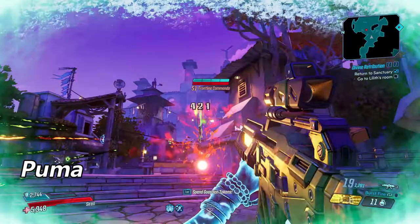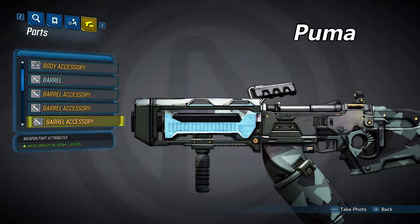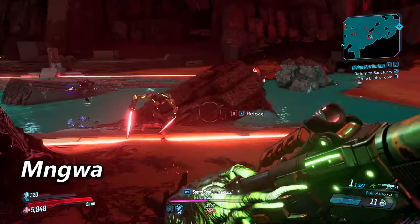The third barrel is the Puma barrel, which has the lowest damage of the three non-alien barrels, but the highest fire rate. It will also shoot in five-shot bursts with burst fire. Here's what the barrel looks like. Like the other two before it, this one can come with three accessories. The first accessory will provide an accuracy bloom reduction of 25%. The second accessory will increase your fire rate by 10%. And the third will also increase your fire rate by 10%.